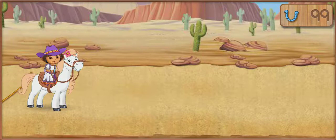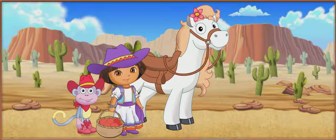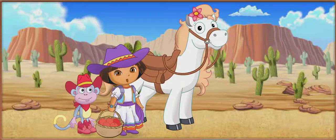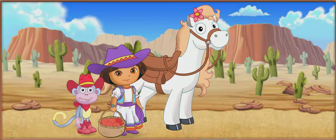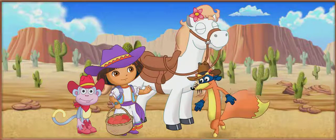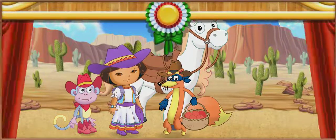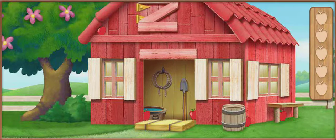We finished the first part of the horse show. Let's rest up before the second part. Our pony needs an energy boost before the horse show starts again. Let's give our pony some apples for extra energy. Uh-oh! It's Swiper! That sneaky fox is swiping our apples! We have to find those apples so we can give our pony an energy snack. Do you see the apples? Click on them!